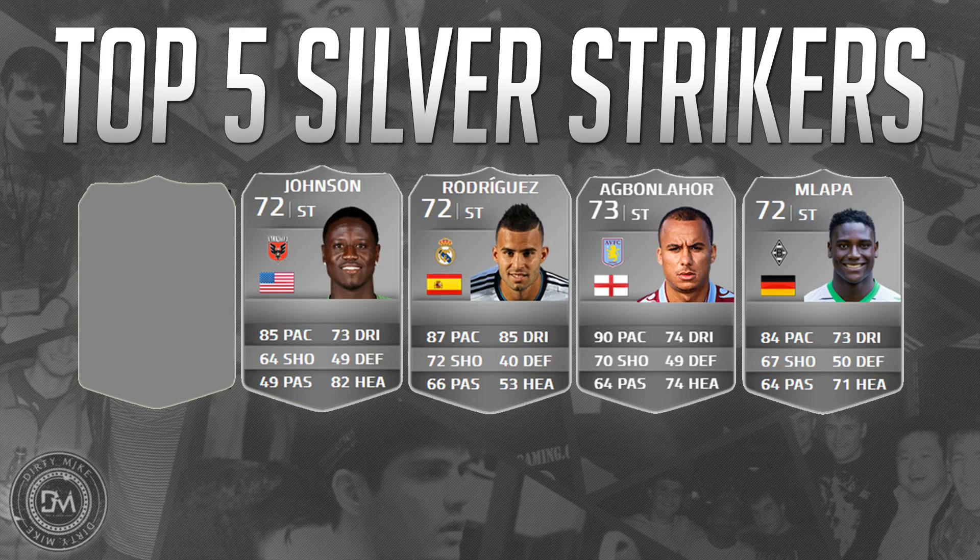At the runner-up position we've got Eddie Johnson, the American. He's six foot tall, four star weak foot, four star skill moves, 90 strength, 87 agility, 87 acceleration, 84 sprint speed, 82 jumping. The strength plus the skill plus the ability to finish in the air makes him the definition of a complete striker, especially at the silver level. His shooting stats don't look great on paper, but trust me — in a match he can finish and hit it from outside the box. He gives you everything you want in a striker at the silver level.